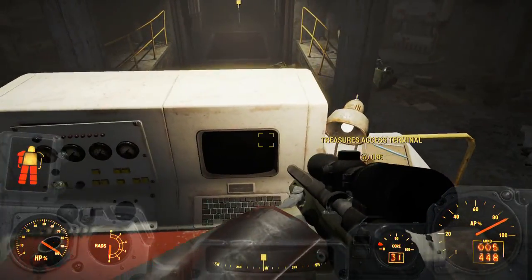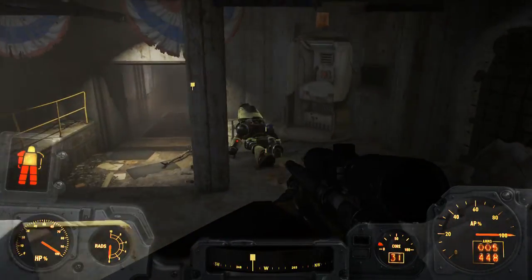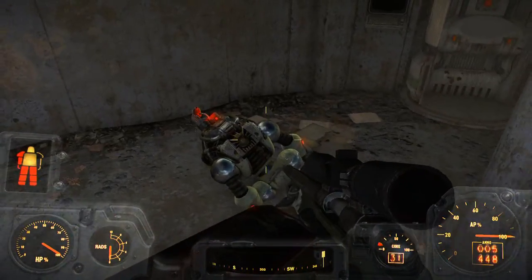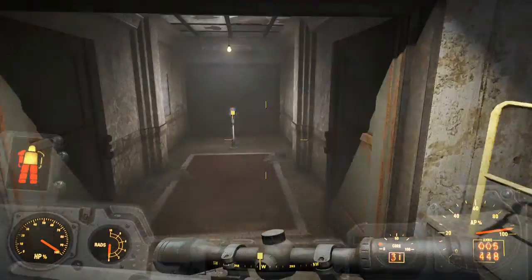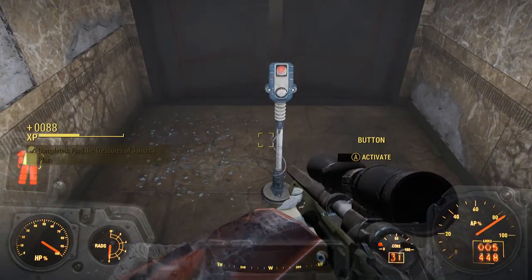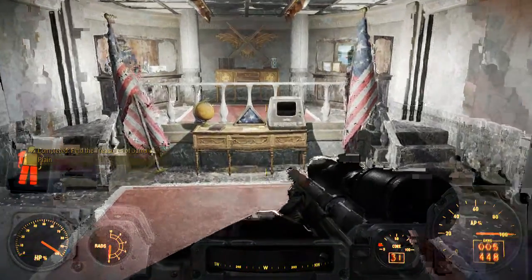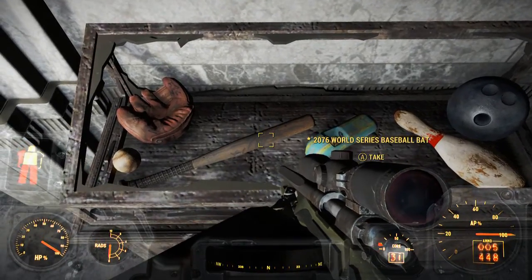There is some stuff in the large toolbox, so don't miss that. You will need a novice hacking skill to open it up, and when you do, these Protectotron guardians will come out, so make sure to have a laser weapon ready. They're relatively easy to kill.